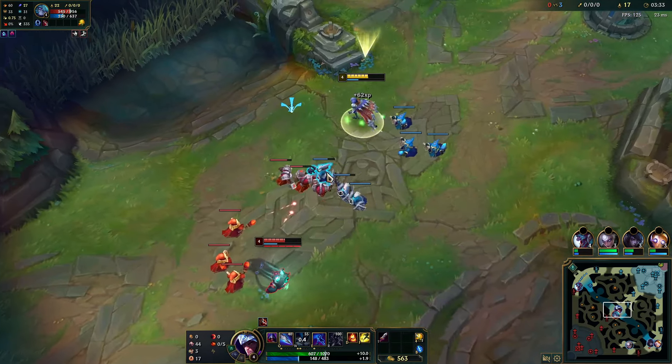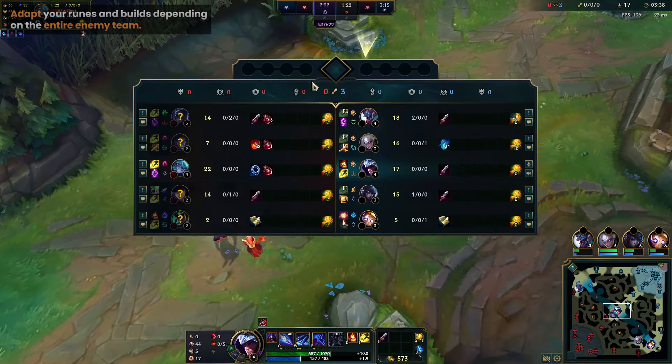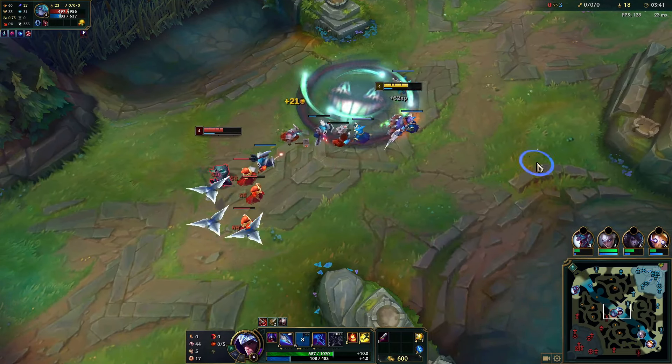The reason I did go Conqueror is because of the rest of her team. I usually like going runes for my lane matchup, but just because it's going to be very hard to solo kill Vex, I picked accordingly.